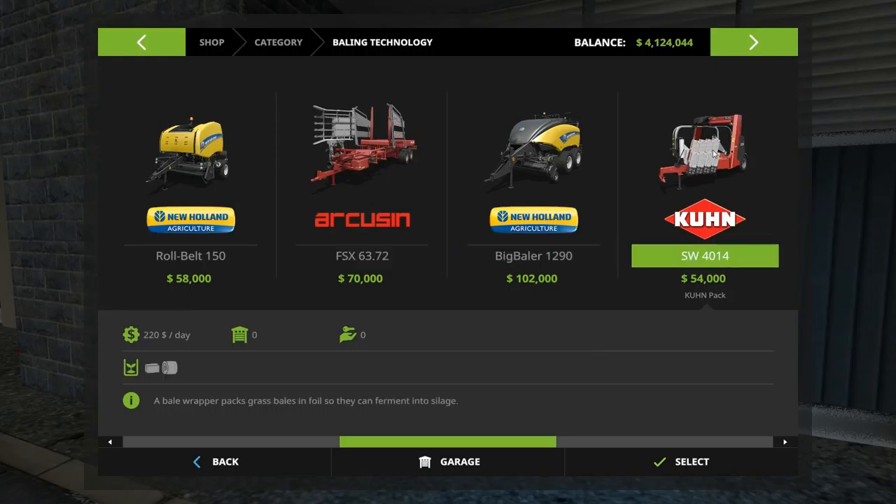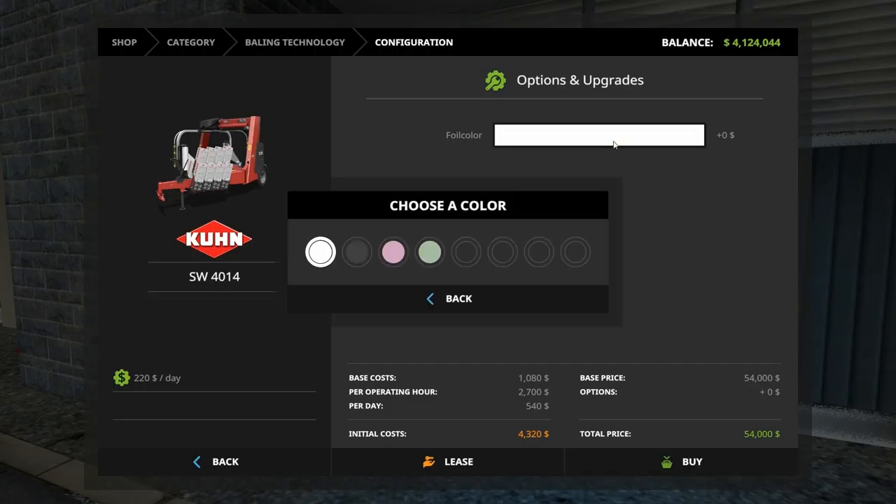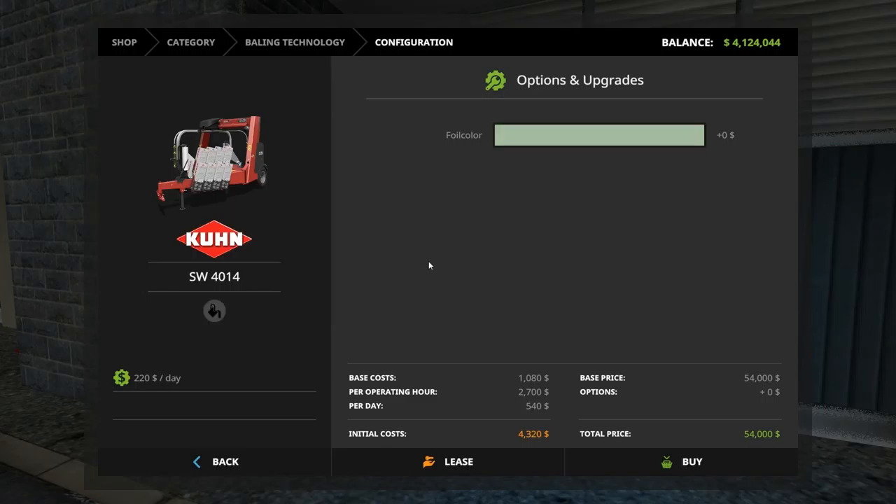So this guy we're going to use first. This one does 16. Let's grab this guy — select foil color. What do we want? I kind of like the dark. I'm thinking it will absorb heat more, so it will heat up and get the fermenting process going quicker. Kind of like the off-green as well. Let's go with this one — that's a little different. You've already paid it.